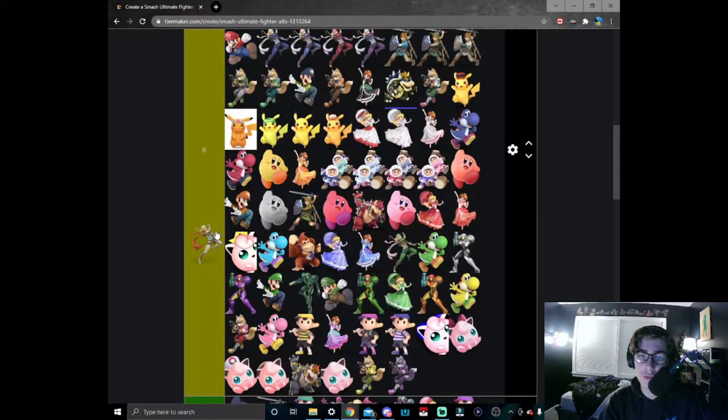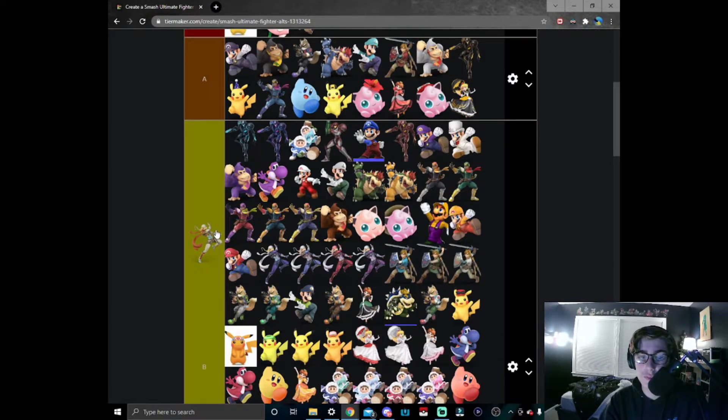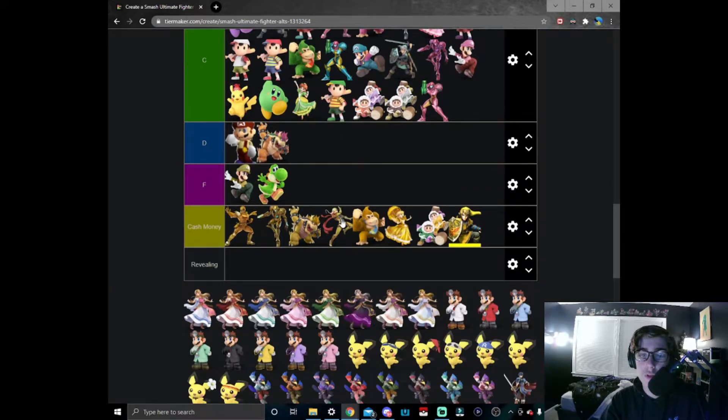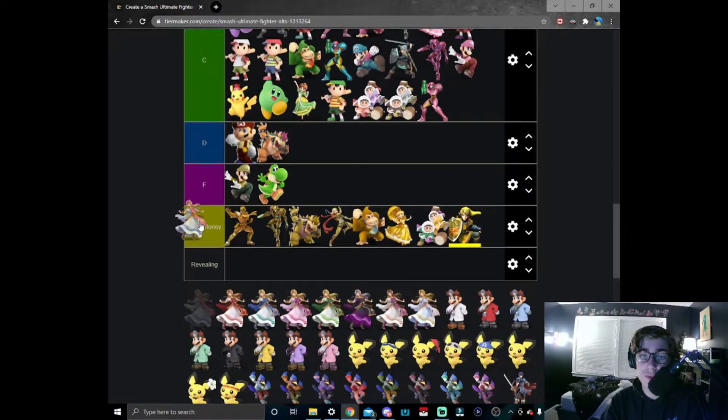Finally to finish off the Sheik skins we have the Sheik skin that Void uses. It's a white Sheik — it has some touches of light blue and red. It's quite an interesting skin. I find myself using this more than I would the normal Sheik skin, but I think I'd use the purple Sheik skin a smidge more, so we're going to put it here in B tier.